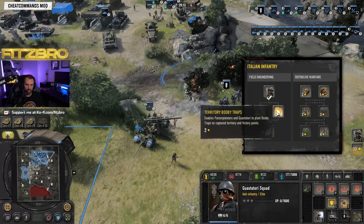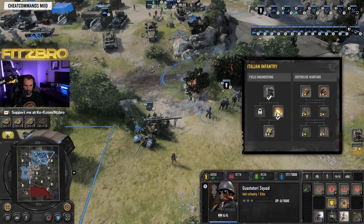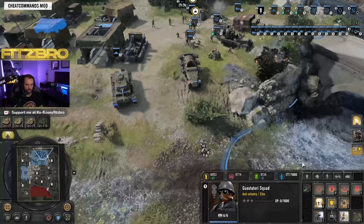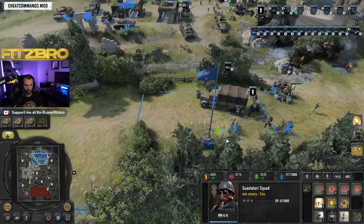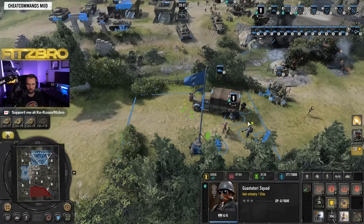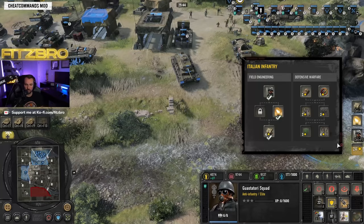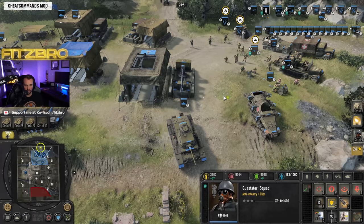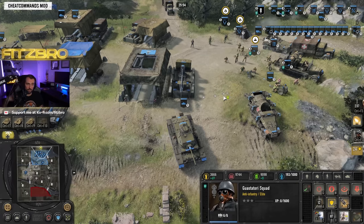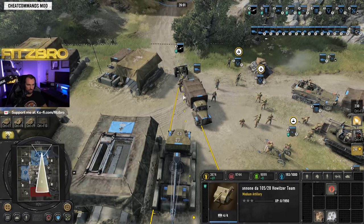In the Italian Infantry battle group you can also go for territory booby traps — you can lay traps on territory you own for just 30 munitions, so an opponent coming to that territory gets a big boom and tons of damage. You can also build defensive machine gun bunkers. Then there's the Obice da 210 howitzer which costs four command points — very expensive at 420 manpower and 40 fuel. Make sure you don't advance it mid-map where it could fall into the opponent's hands. It comes in with a truck and you need to unload it by pressing F.